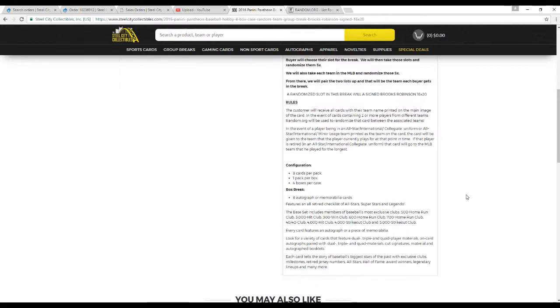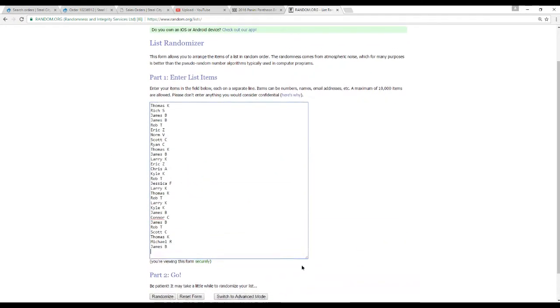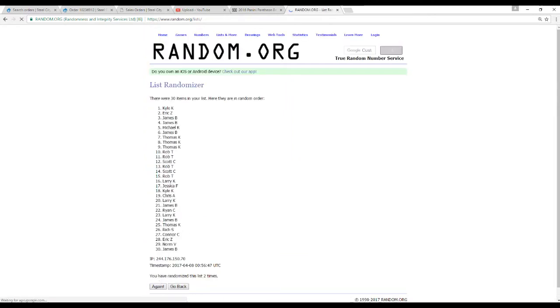32 cards in this break, all hits. We've got 30 names. We're going to randomize these first, 5 times. And now same thing — 30 teams in the MLB.